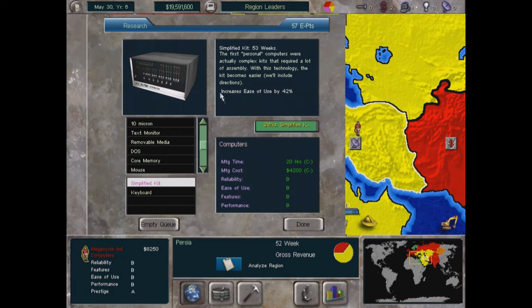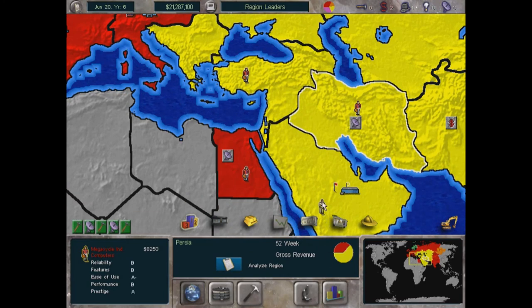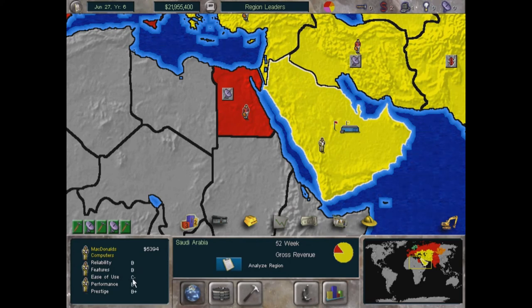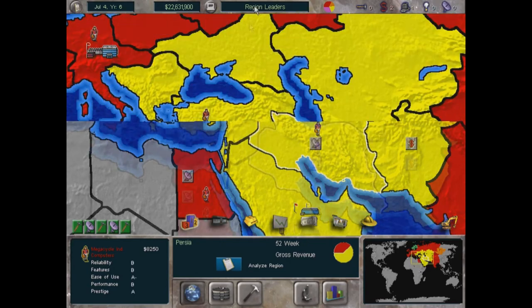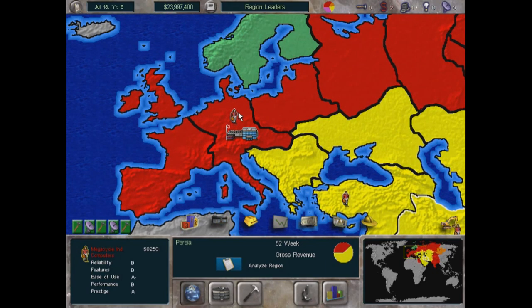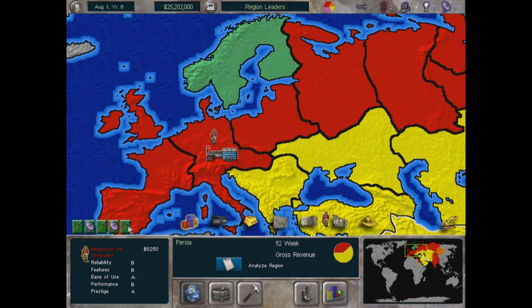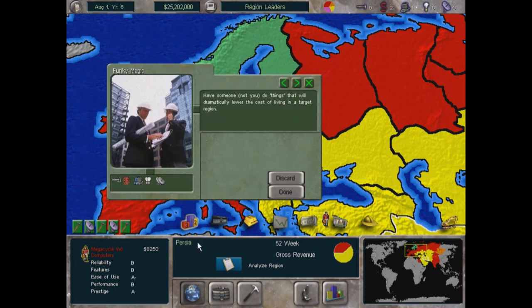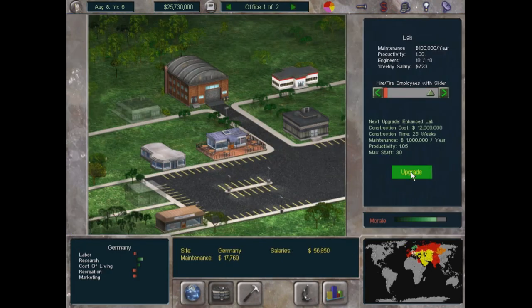Cola Cola got a 2 million dollar government grant. Now with the cafe upgraded, we can drop our price to be more competitive. We're about to finish the Simplified Kit research — ease of use goes up by 42%, so we'll see an A-minus appear in our ease of use rating. And checking a competitor's sales exec, their ease of use dropped from a B to a C-minus — because it's all relative. Staying ahead in research makes our product better and makes opponents look worse.